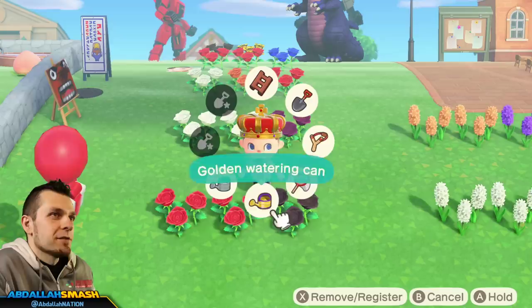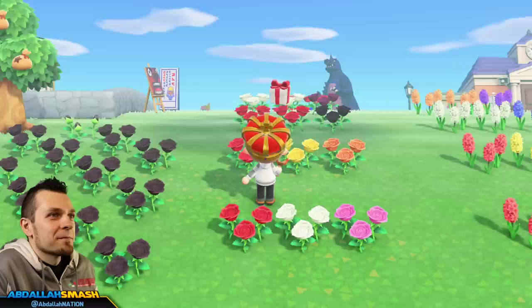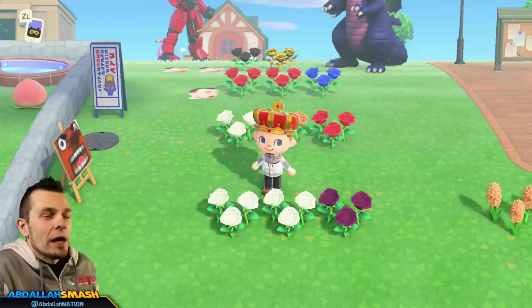Next up, red and yellow make a very awesome orange color, and you're going to need some oranges for some other colors later. If you put any two reds next to each other and water them, you'll be able to get a black, which is good because black is the recipe for the gold ones. And if you put two whites together, you can indeed make a purple rose — super cool.